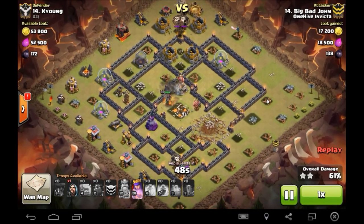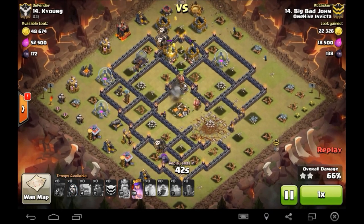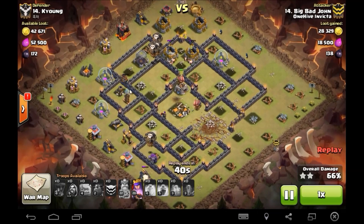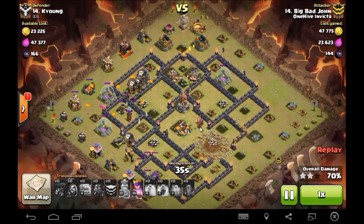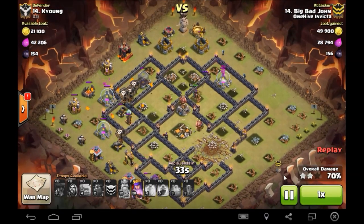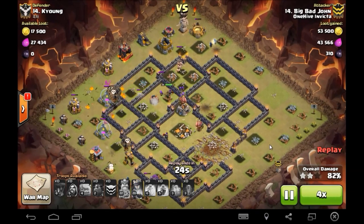He does lose a few balloons here but the queen is still up with her rage - she's going to step up to these defenses and start taking stuff out. He's going to rage her up. Really just these last couple defenses to worry about and it is GG. Cleanup wizards on both sides of that ring, the queen's in there.